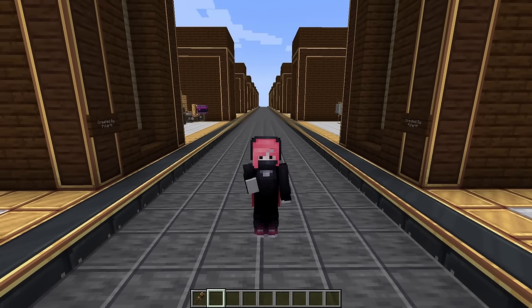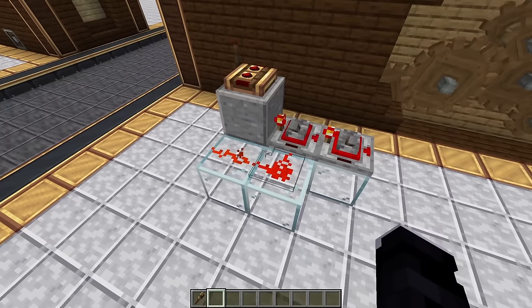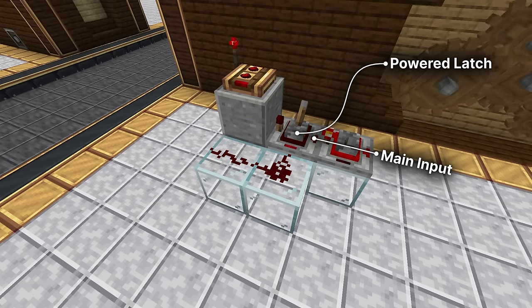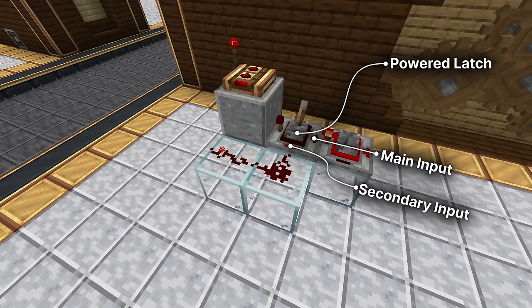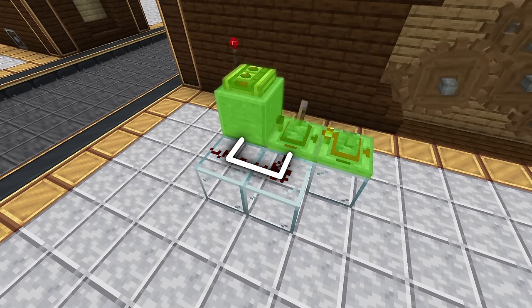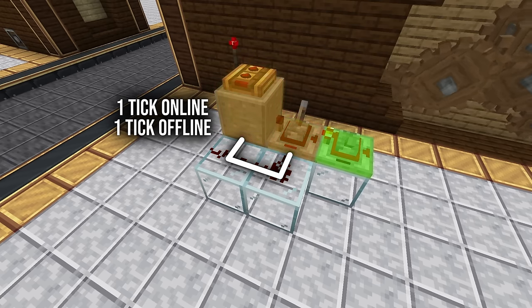With that idea, we can do some funny things. That's why we are going to use a really fast redstone clock. A powered latch has two inputs: one at the back which will turn on the latch, and two more on the sides which will turn off the latch. What happens is that if the signal from the back is constant and we reroute the signal from the front to feed itself on the side, it will constantly turn on and off at the highest speed possible, having a single tick online and a single tick offline.